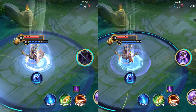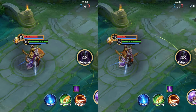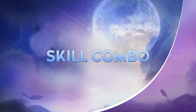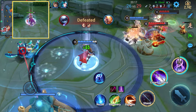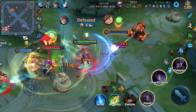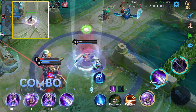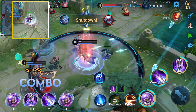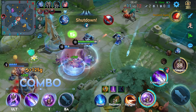Notably, the longer he channels for, the stronger the shield and the greater the magical damage dealt by the teleportation. This combo is great for protecting teammates that are being overwhelmed. First, select a teammate to provide them with a shield. As he starts channeling his ultimate, activate skill 1 and wait for the channeling to finish, or tap the ultimate again to teleport.